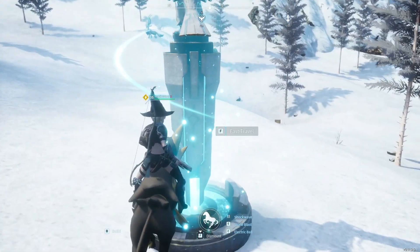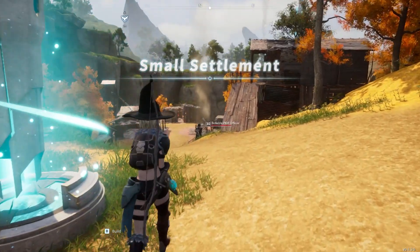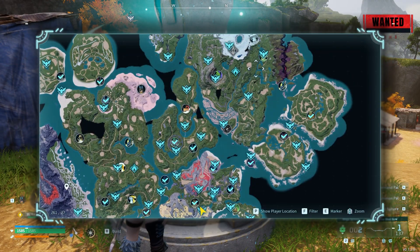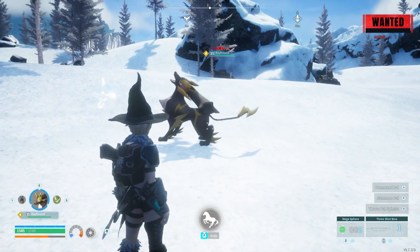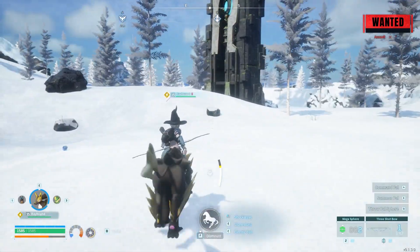Just like with Zoe and Griswold, we need to go aggro the guards in the small settlement town. What you want to do is aggro them and then just run, fast travel back to where we came from, and then run toward the tower. As you can see they're going to follow us.